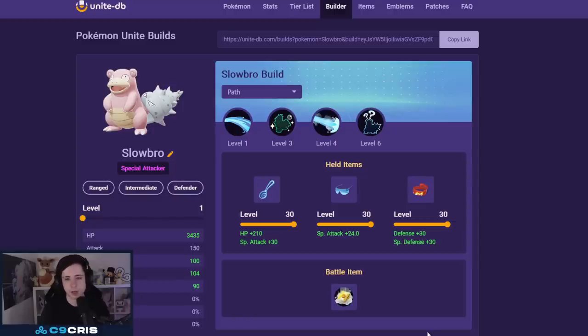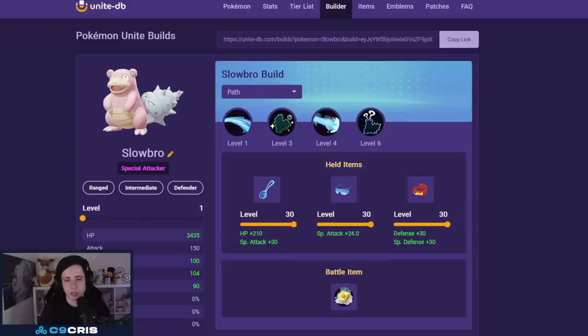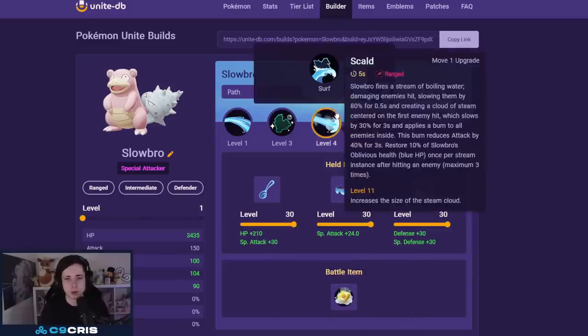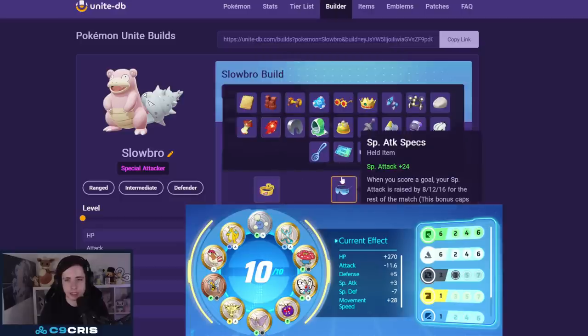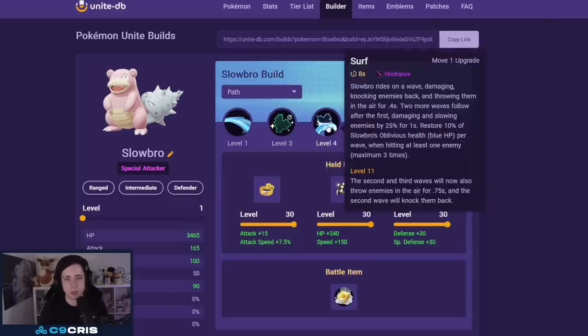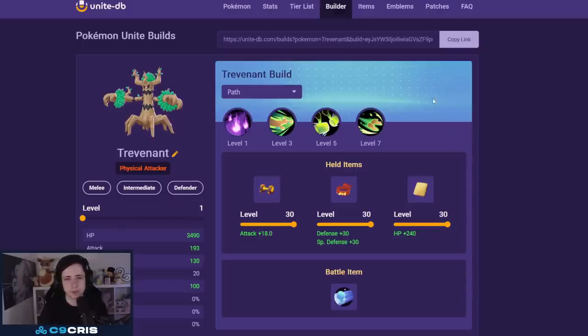We also have Slowbro: Wise Glasses and Choice Specs with Focus Band for Scald/Amnesia — a very strong build. Battle item: Eject Button or X Speed. I'd recommend X Speed because Slowbro has no mobility. Potion is okay but I'd rather have mobility. If you play Surf instead, switch out some items — go Muscle Band and an XP Share. Surf is also very strong and should not be underestimated.